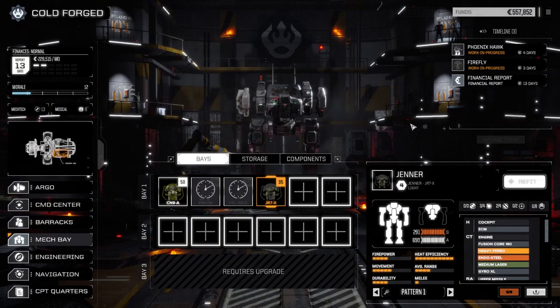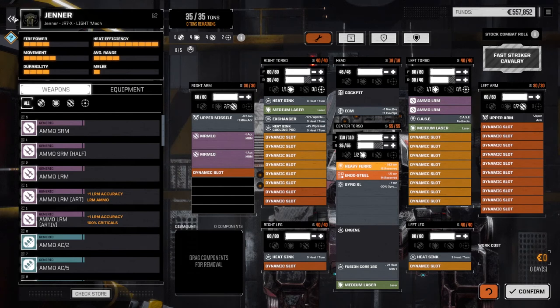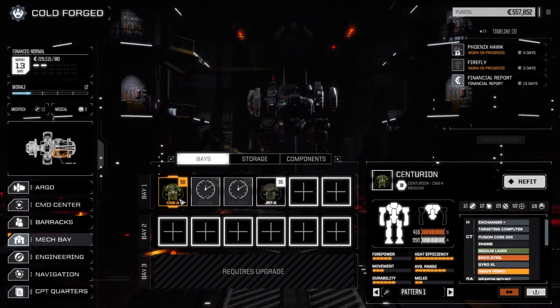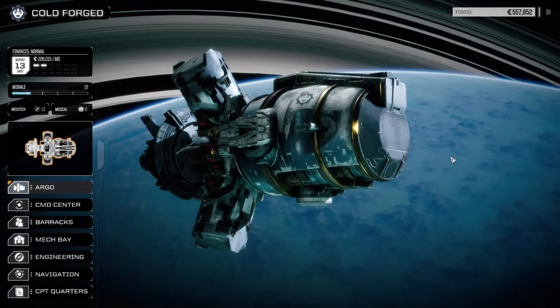Let's have a look at the Jenner — we've already got an XL gyro. So that extra gyro is pretty much null and void right now. We don't need it in here. Okay, so let's wait four days and pick a mission.